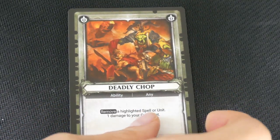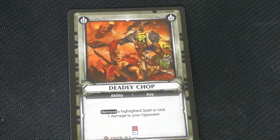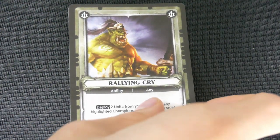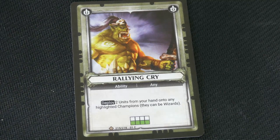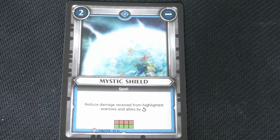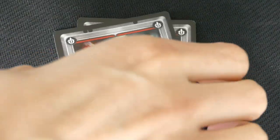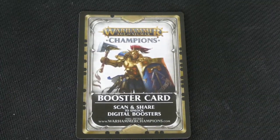We've got Deadly Chop: remove a highlighted spell or unit, 1 damage to your opponent. Rallying Cry: deploy 2 units from your hand onto any highlighted champion. We've got another Mystic Shield, and here is the scannable booster card.